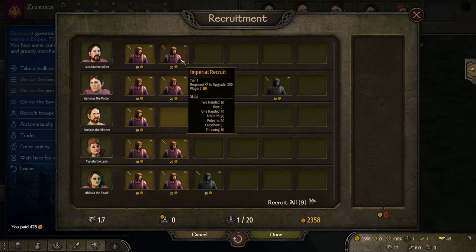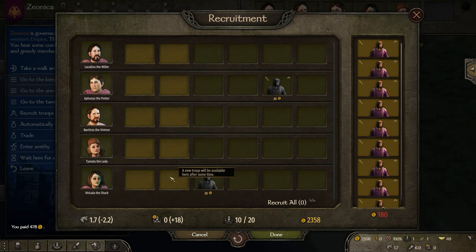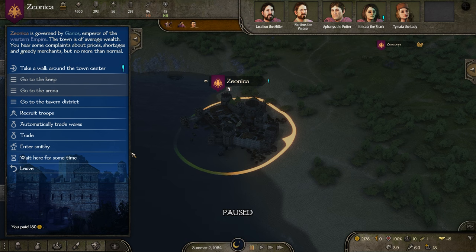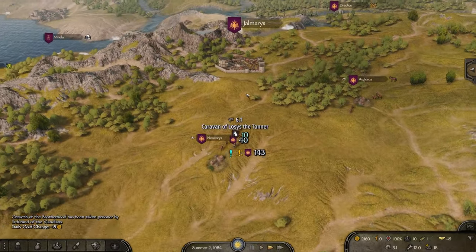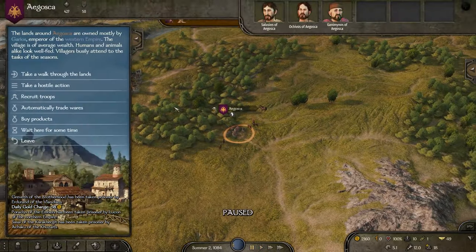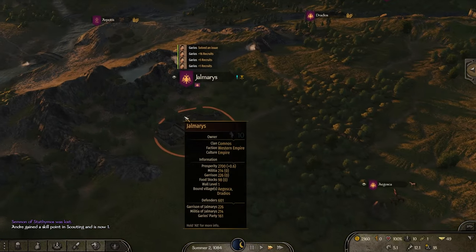We need to increase our inventory space so we hire some peasants and start looking for some cheap horses and mules. Unfortunately the prices are a bit steep for our pocket, so we decide to start moving towards the Aserai desert in hope for more affordable pack animals.